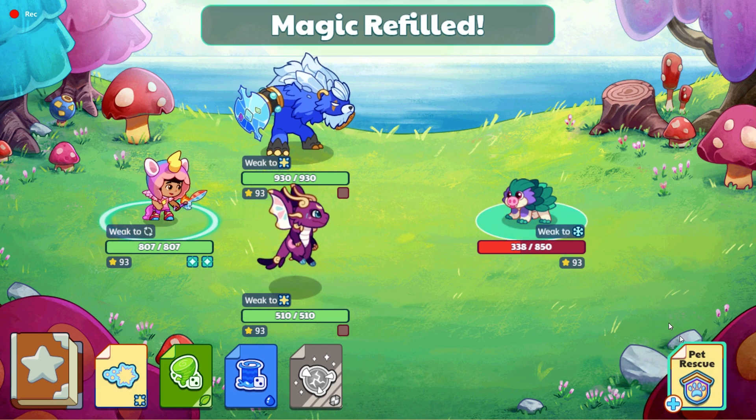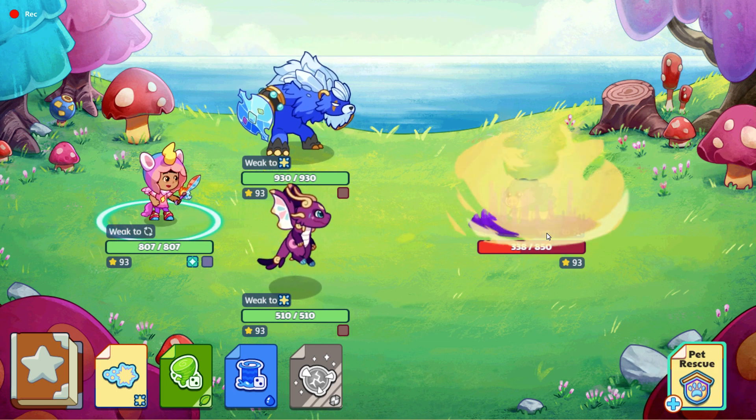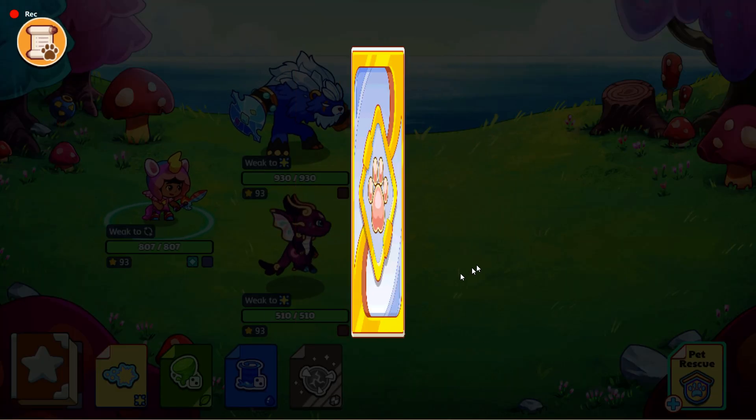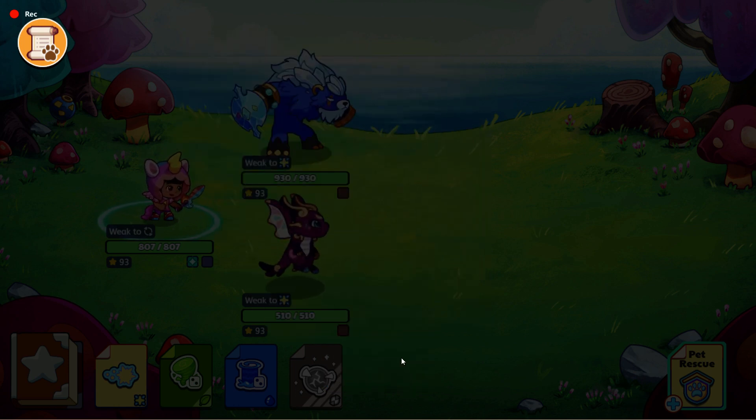Okay guys, so this is the pet rescue. You can see there's some purple muck, and then a tornado washes it off and makes it clear. That's the new pet rescue graphics — it looks great.